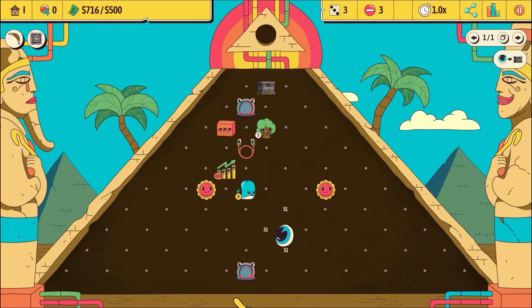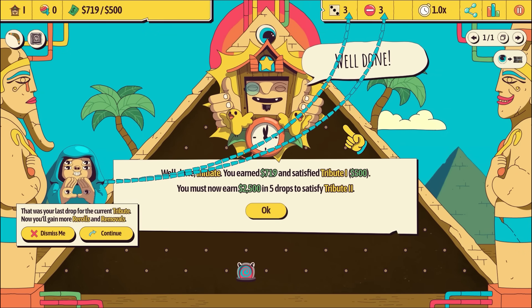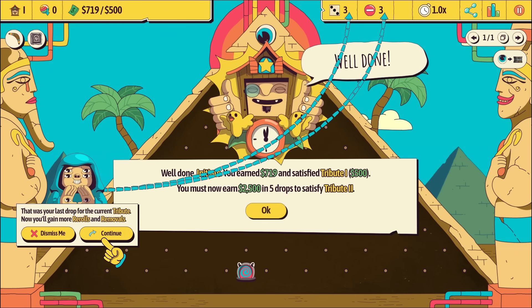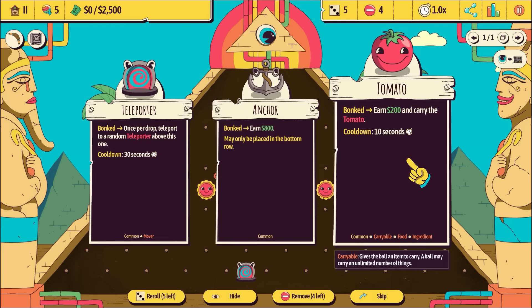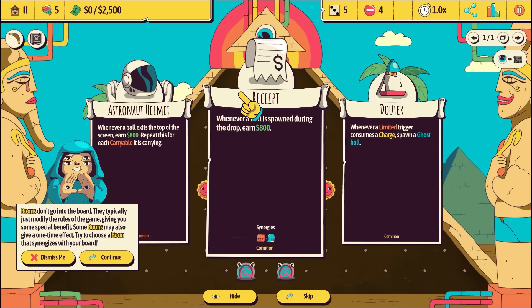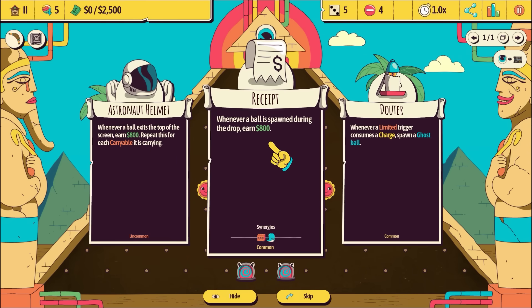We're trying to sort of make synergies that will work together. We've earned our target, but our next target is two and a half thousand. What do we want? Another teleporter? If we put you there, that'd be good. Now we also get guys that will work with this stuff - whenever a ball's spawned, earn 800 extra bucks.